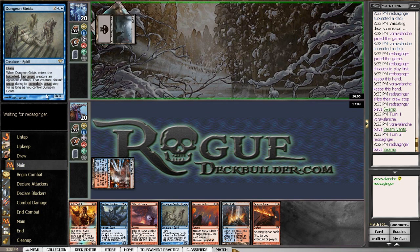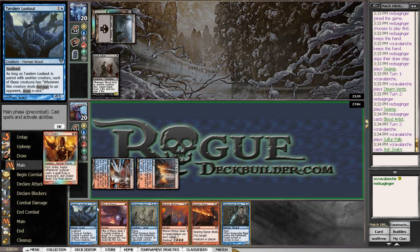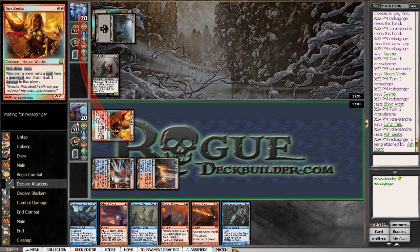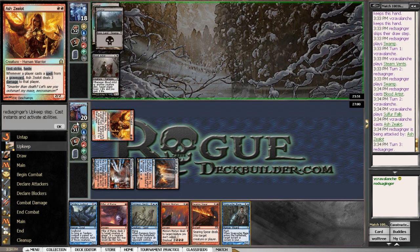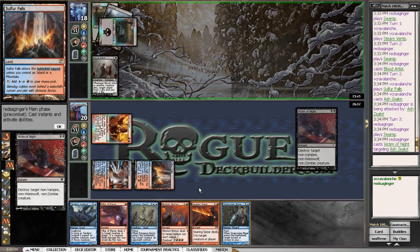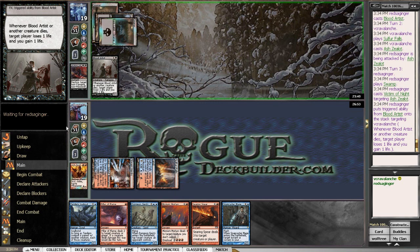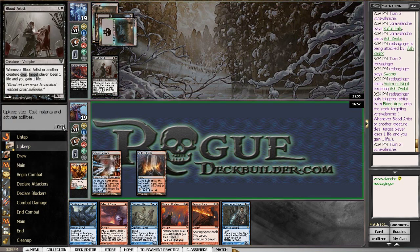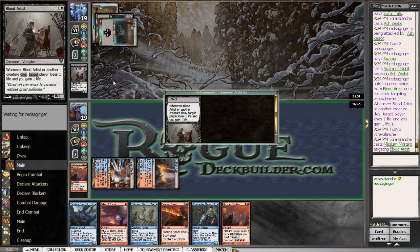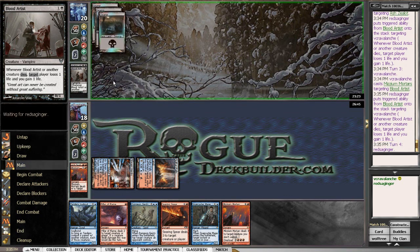Ash zealot does die to dead weight but I have options. We attack with ash zealot and make him use dead weight on it if he has it. I think I'm my own karma here — I was complaining about being flooded last time and now I'm stuck on two lands, that's what I get for cursing the magic gods. Victim of night — that's fine. I can pillar the blood artist or mortar it. I'll save my pillar and mortars it off instead.